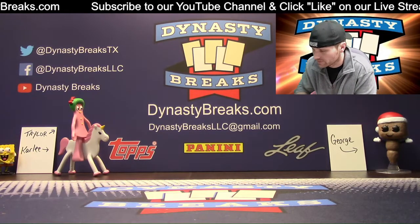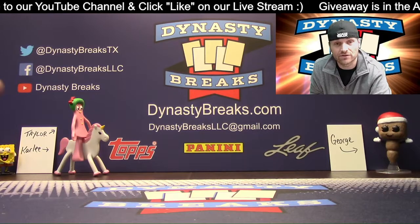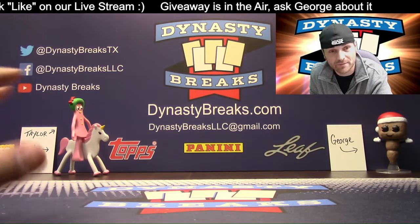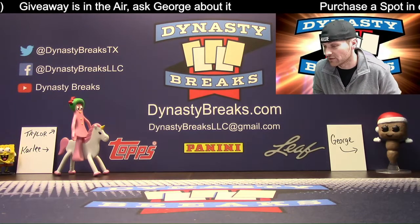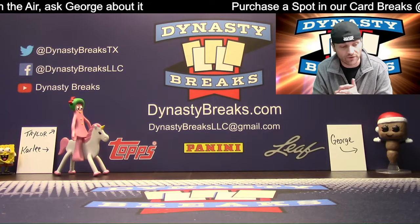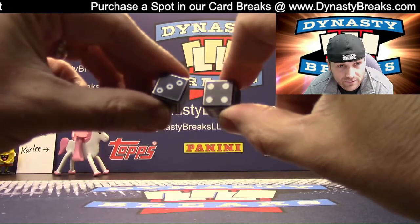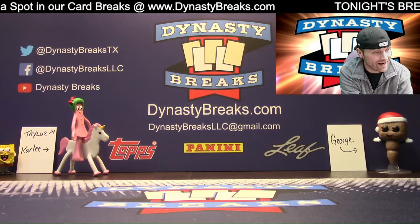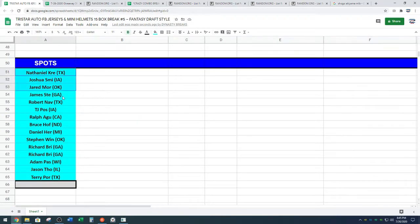I'm going to roll the dice — I'll call a four. If I roll a four, the last pick in the draft gets $5 credit at DynastyBreaks.com. New customers get $5 off credit. Make sure you check us out on YouTube — you can watch any of our old break videos on demand. We rolled a one. Here we go with Random.org — here is the list of jerseys and helmets, and here's the list of names, Nathaniel down to Terry.